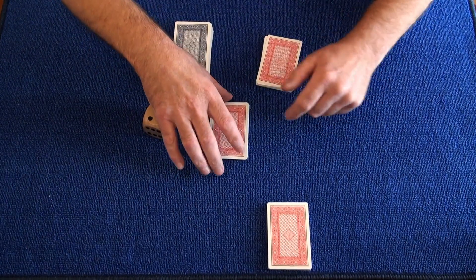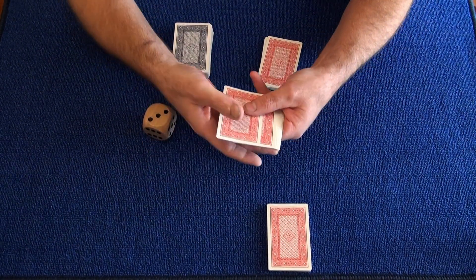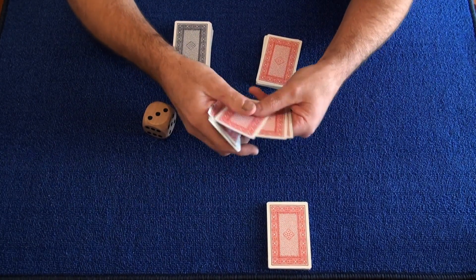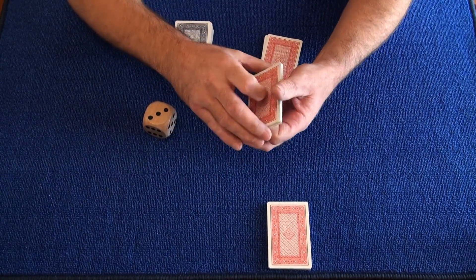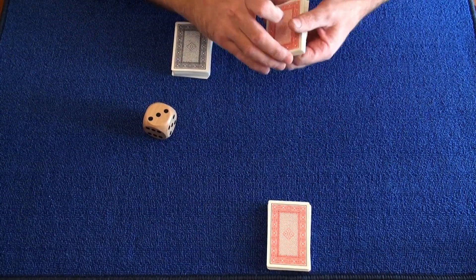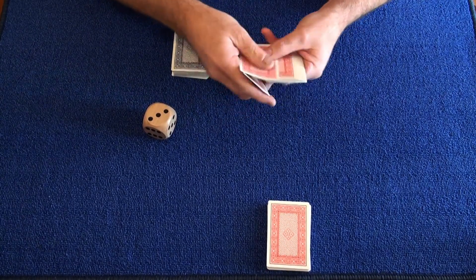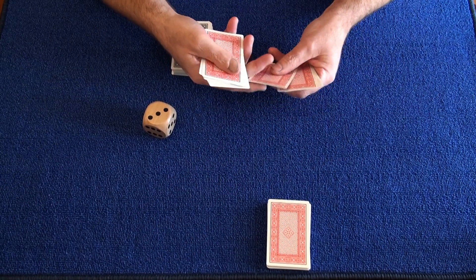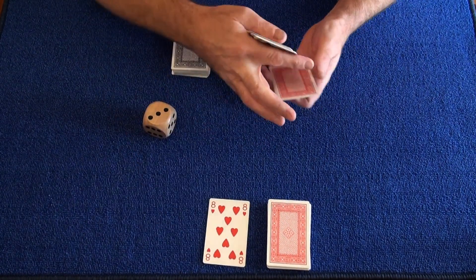Now ask the spectator to count out how many cards they've got in their hand. 1, 2, 3, 4, 5, 6, 7, 8, 9, 10, 11, 12, 13, 14. We'll count down here 14 to arrive at a prediction card. 1, 2, 3, 4, 5, 6, 7, 8, 9, 10, 11, 12, 13, 14. The eight of clubs.